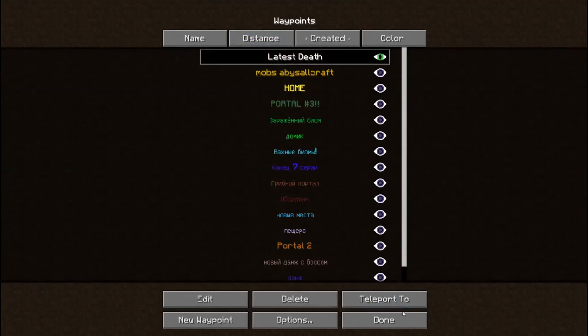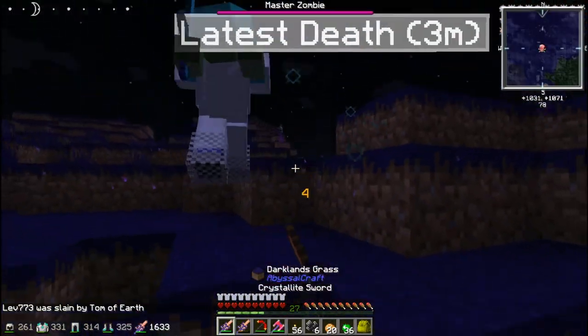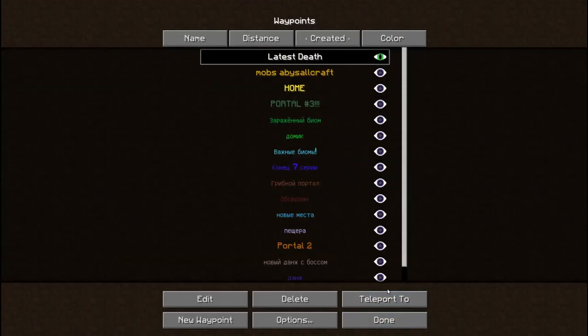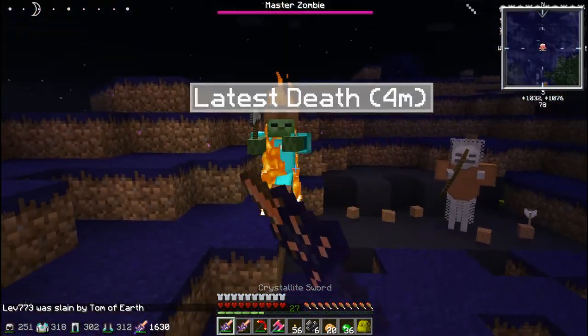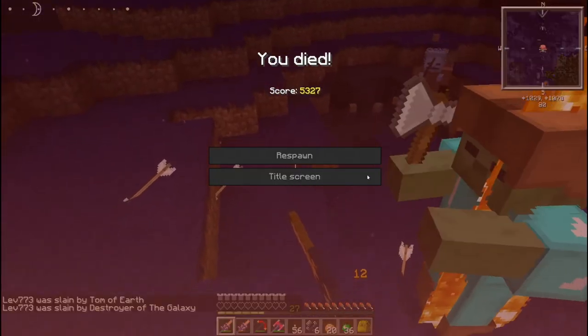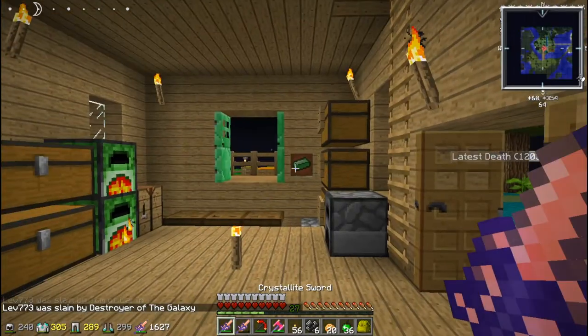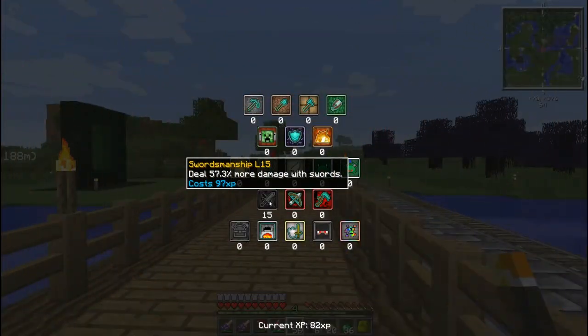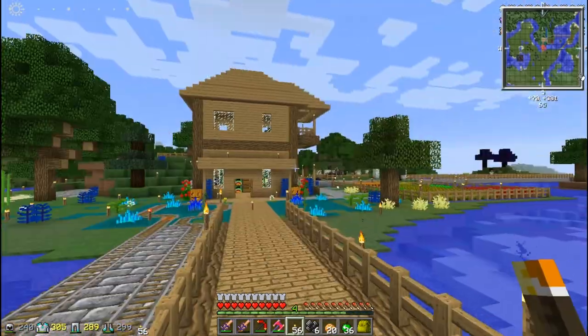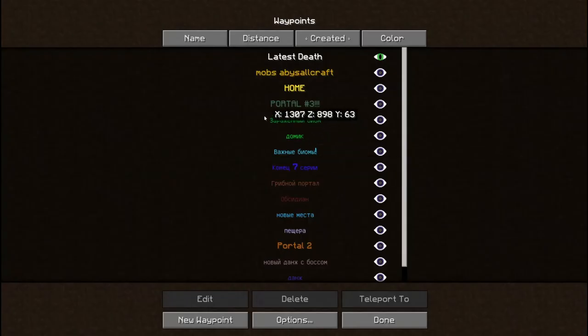Я раньше поставил мод на шкалу сложности, и теперь у всех по много хп. Потому что я удалил этот мод — вот как раз мобы Beastscraft. Какая-то плоть из них выпадает, они ещё что-то говорят — эти роботы какие-то. Они прикольные, у них прикольная моделька, прям страшные. 27 уровень у меня уже! Сбросились эффекты. Я зачаровал меч на 2 уровня сегодня.